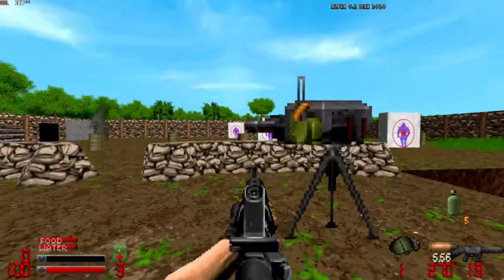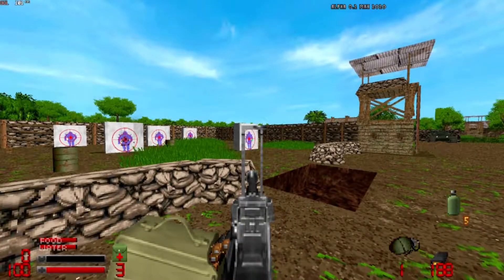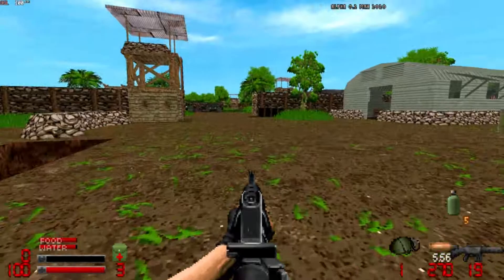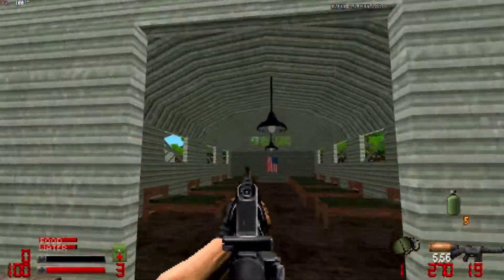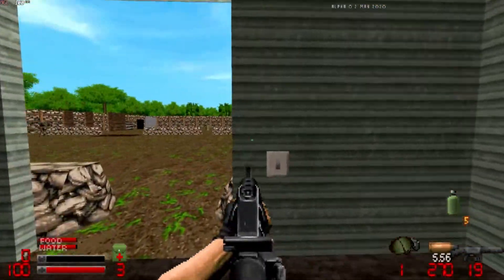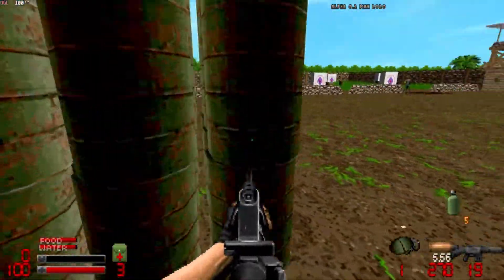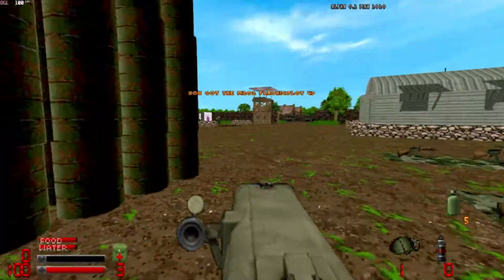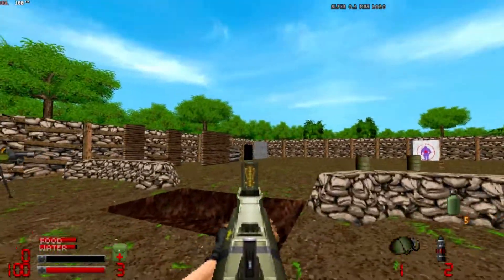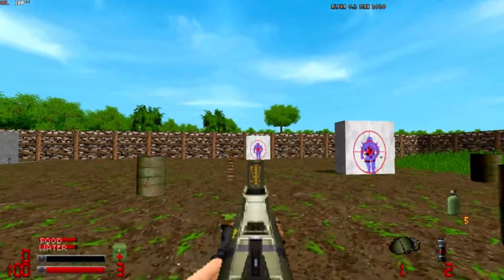That's nice. We can use turrets. There's some good environmental details. Barrels — yeah, these barrels are pretty much 3D. Oh yes, we got this — this thing is actually part of the class. It's like a grenade launcher.